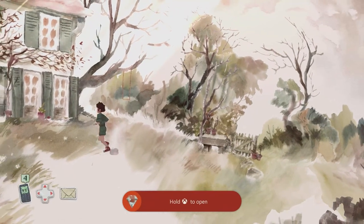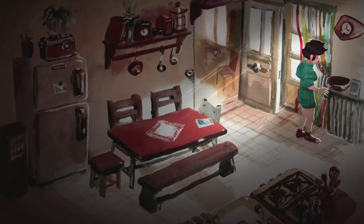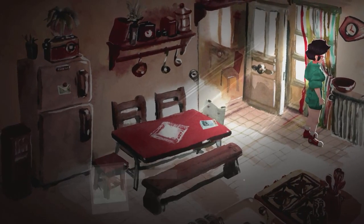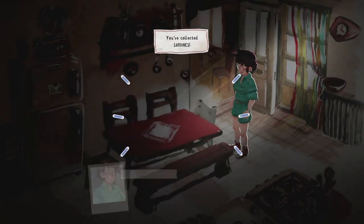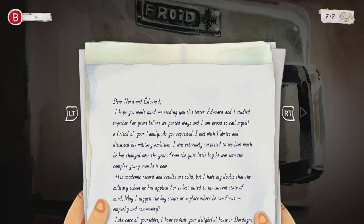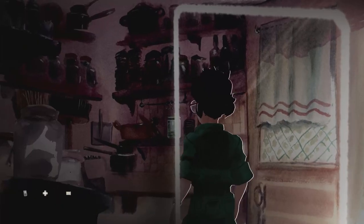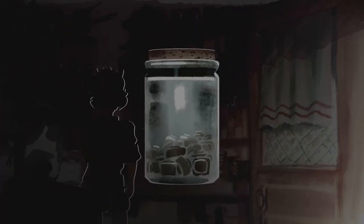Now head inside the house and find those cat treats. Head into the kitchen — you can see one lot of treats on the radiator, interact with it to pick it up. On the kitchen table is our second lot of treats. On the fridge is letter number 7 — walk over and interact with it. In the room to our left is our third lot of cat treats, so interact with that jar.